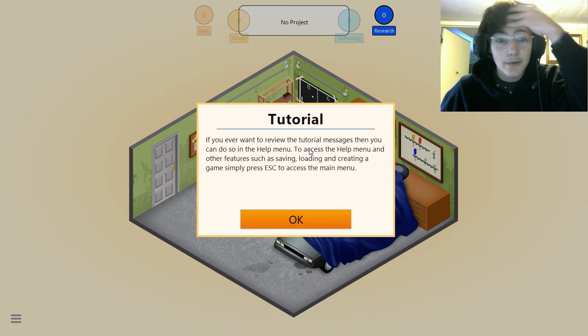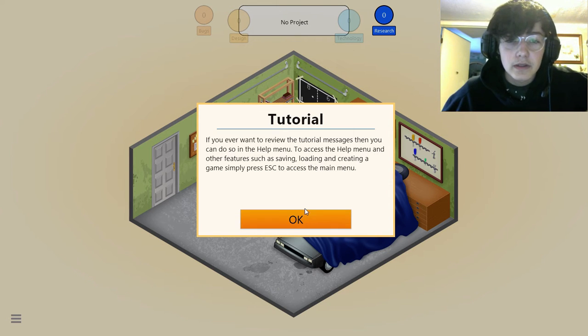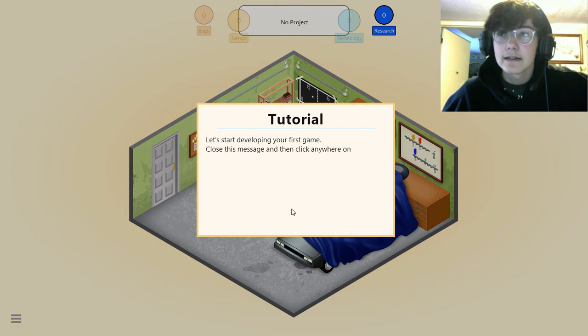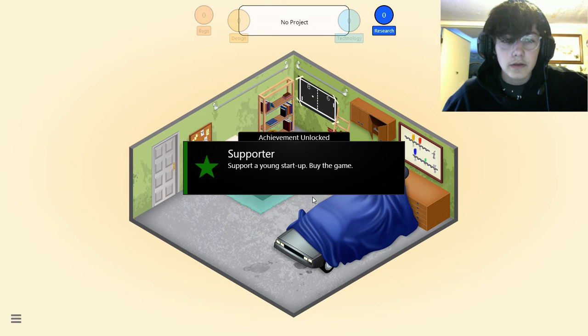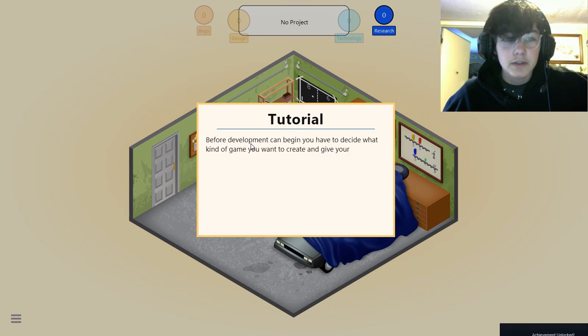If you ever want to review the tutorial messages you can do so in the menu to access the help menu, such as saving, loading, creating, and escape in the main menu. Congratulations, you just started your very own game development company. At the moment your office is in a garage and you are the only employee, but don't worry — many successful businesses have started this way, like Google and Amazon. Let's start developing your first game — close this message and click anywhere on the screen to bring up the action menu.